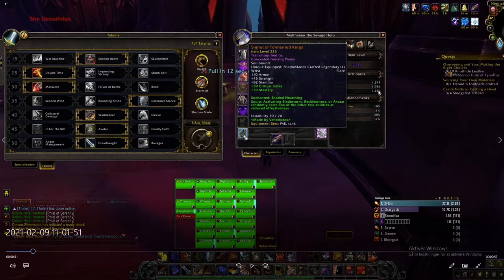First things first, we want to make sure that we have all consumables popped. We don't want to miss out on any free damage. Also you can see my talents here on the left side — I go Sudden Death, Double Time, Massacre. Defensive Stance just because I like it as a defensive; it doesn't do anything to my damage. Warbreaker, Avatar, Dreadnought.